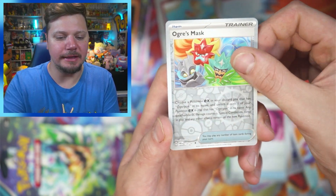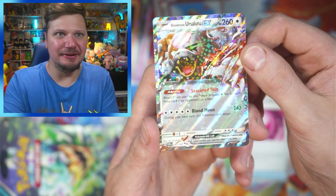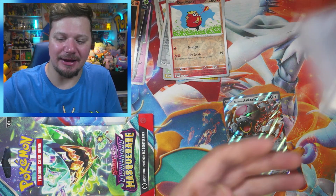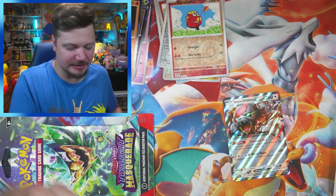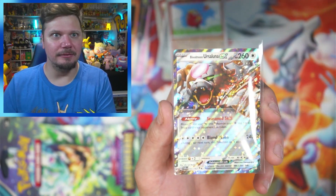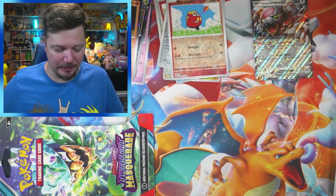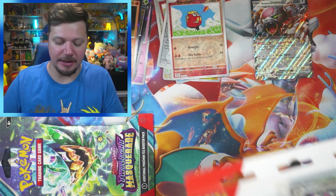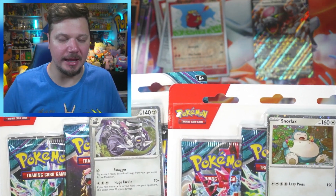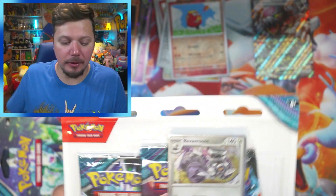Oh, that's a cool card — Blood Moon Ursaluna EX! Let's go! I definitely have not pulled that one yet. We're definitely sleeving that one up. I have a few sleeves left there, and plenty more — I just don't want to have to get up in the middle of the recording to grab them. Here is that Blood Moon Ursaluna. Okay, this is the last single pack of the video, so we're gonna go into the Revavroom blister. Let me know — who do you have to win? Revavroom or Snorlax? My vote: Snorlax.